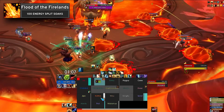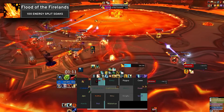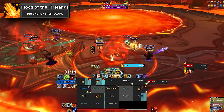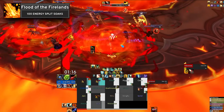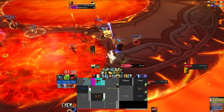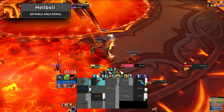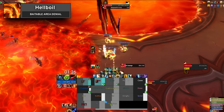This encounter's flow is defined primarily by the ability Flood of the Firelands. Casted whenever the boss reaches 100 energy, it causes two soaks to appear that each require a minimum of four players. When the soaks resolve, they knock the soaking players away from the center and leave behind pools of Hellboil, rendering a significant portion of the platform unplayable.